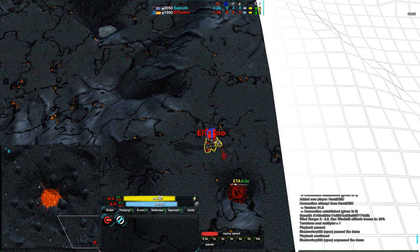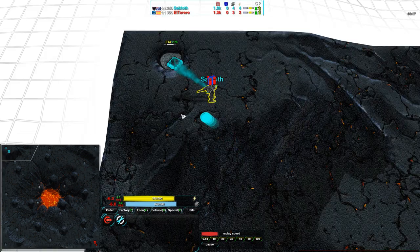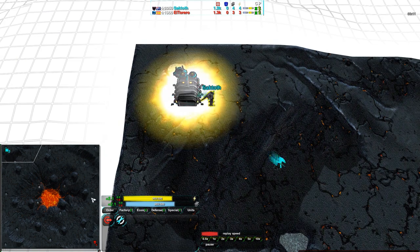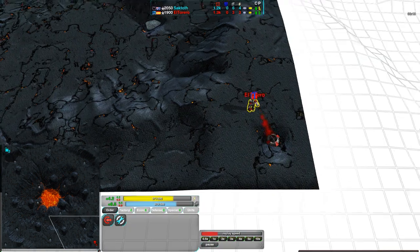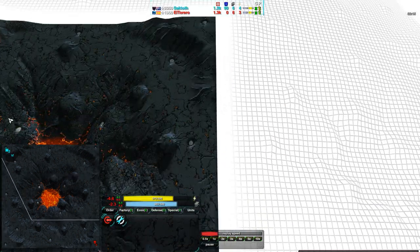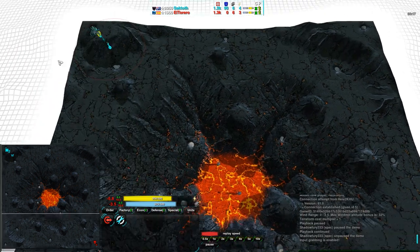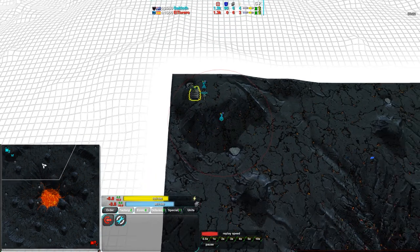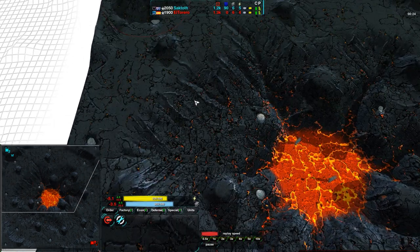El Torero in the bottom right corner is going for a Metal Extractor, while Saktoth in the top left corner is also going for a Metal Extractor and a Cloak bot Factory. Not sure what El Torero is going for on a map this size — probably Cloaky, maybe Shields? Nope, definitely Cloaky. So both players are going for Cloaky bot Factory, and this is a very hilly map.